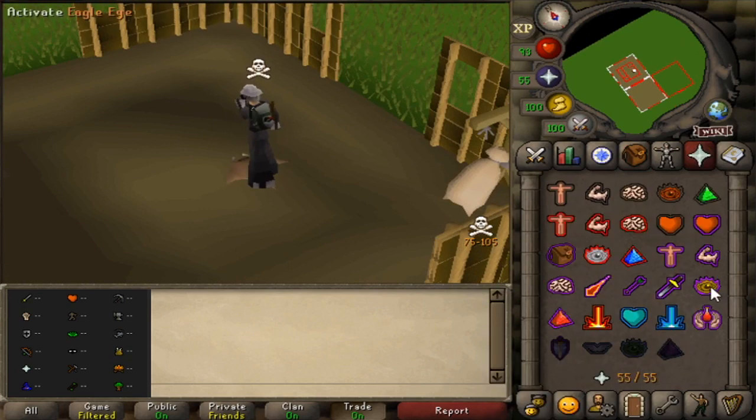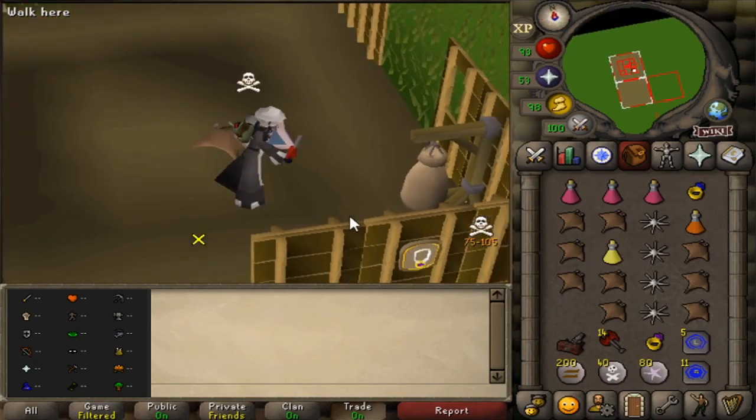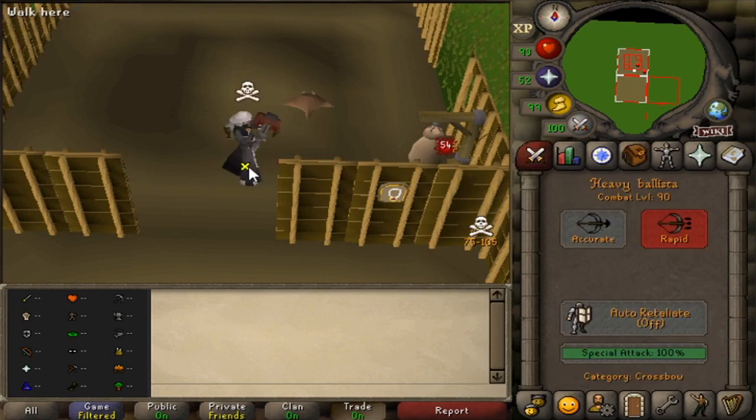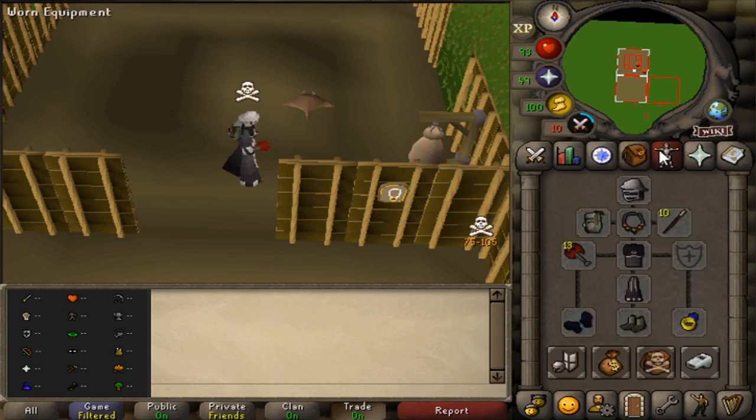Let's see what my max hits are, I'll have to attach it first. 23 with the knives, 54 on rapid with the ballista, 67 with the spec, and 27 with the dragon throwing axes.